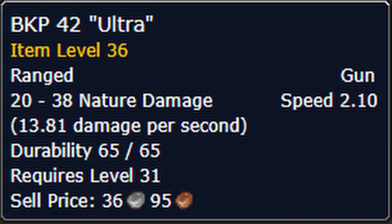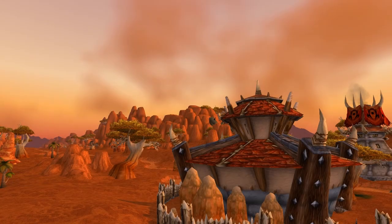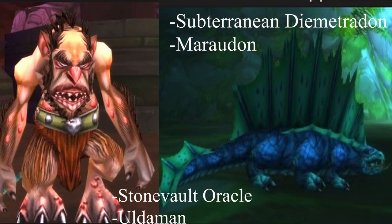The Glass Shooter can be farmed from the Dark Iron Ambassadors in the dungeon Gnomeregan. The BKP 42 Ultra is another gun that can be purchased from the following vendors. The Explosive Shotgun can be farmed in the dungeon Uldaman or Maraudon. In Uldaman it drops from the Stone Vault Oracle; in Maraudon it drops from the Subterranean Dimetrodons.